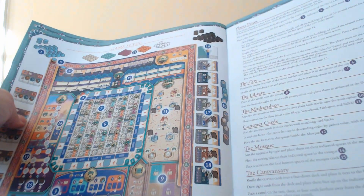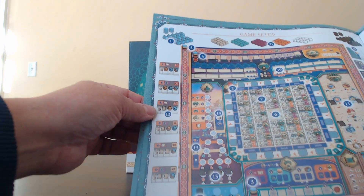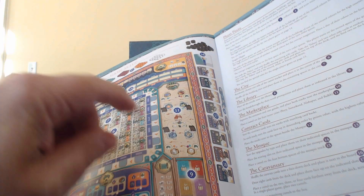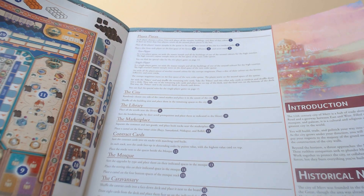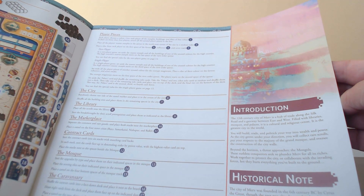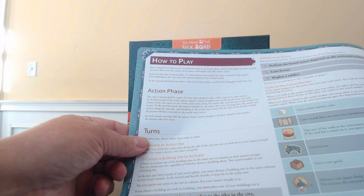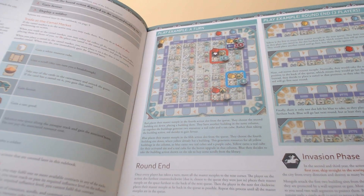The rulebook also shows a game setup illustration with the camel track, all the cubes, and contracts. There's a historical note about the 12th century AD setting, and then clear sections covering the action phase, turns, round end, turn order manipulation, invasion phase, and scoring phase. It looks like a very well laid-out rulebook.